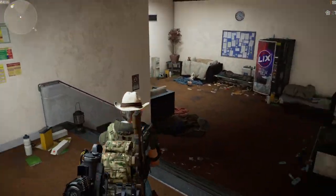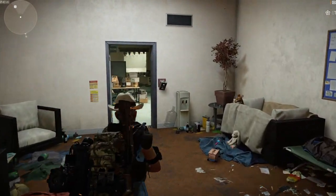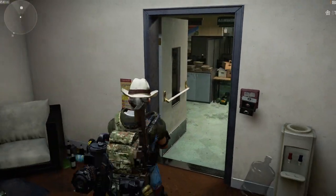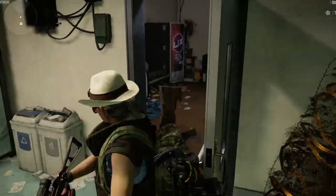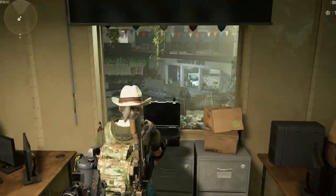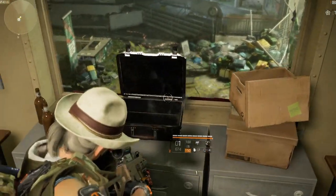I'm assuming if you don't shoot the fuse box, this one here will be working and this door will be locked. So the fuse box must blow this door. And then as you can see from the other side, there is the trophy box.